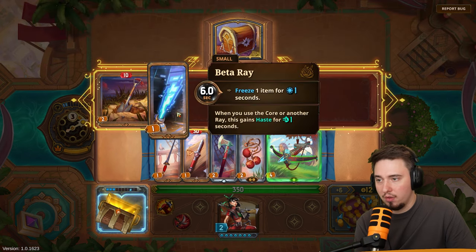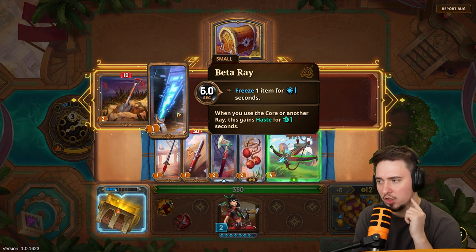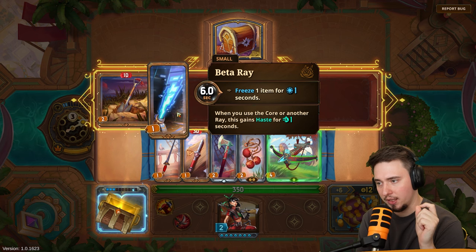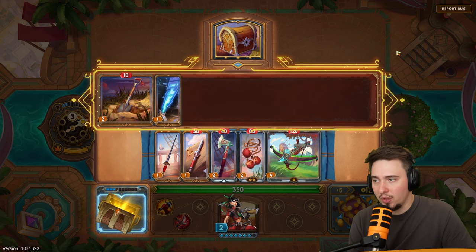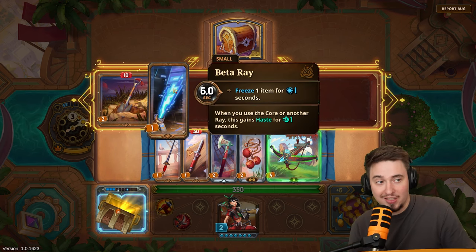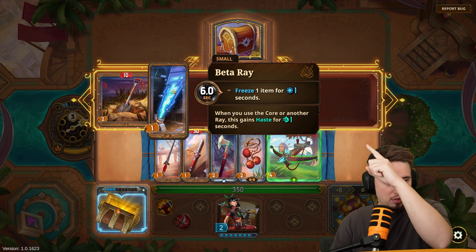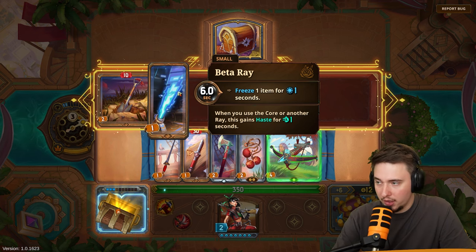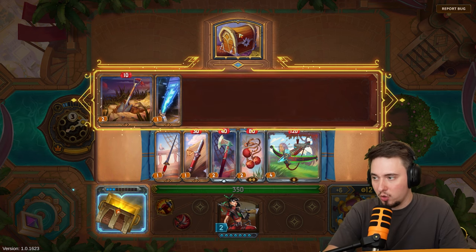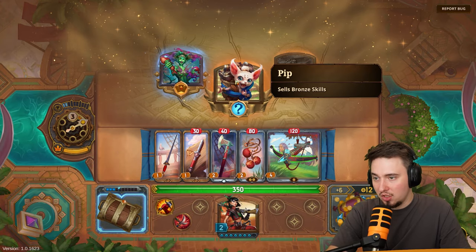We get a ray weapon — freeze item for one second. Freeze is apparently very strong. When you use the core or another ray, this gains one haste. This is a weapon from a different character — you can see the portrait on the card is a different hero. So we can have items from different heroes even outside our own. Let's check out bronze skills.